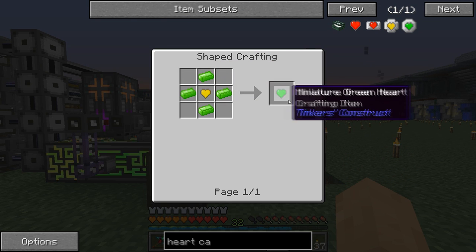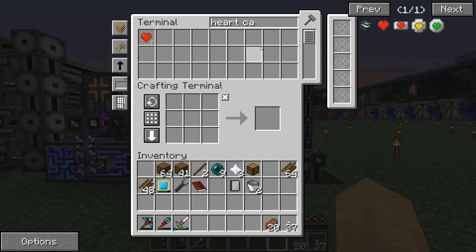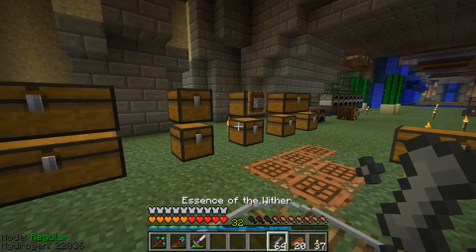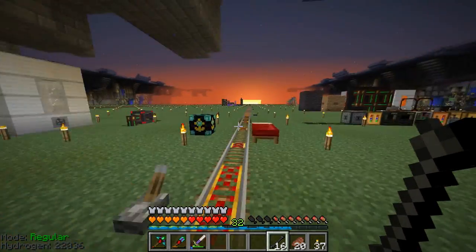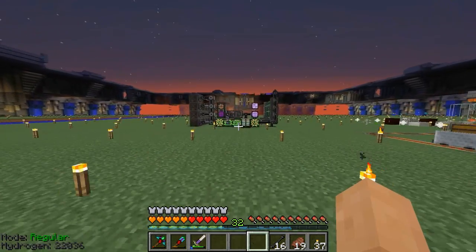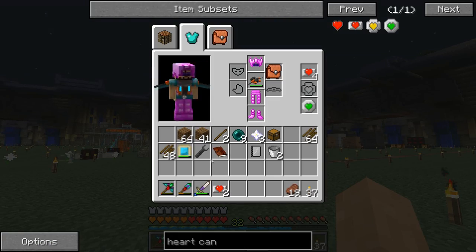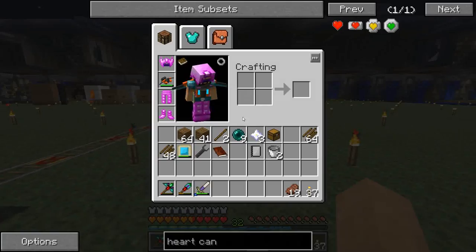I killed the last one off camera because it was a little bit easier to do it that way. We got two more hearts and I already converted them into red hearts, because yellow hearts aren't hard to make. They require a red heart anyways, so we might as well get our 10 red heart containers first. You can also make green hearts out of the yellow hearts - how awesome is that? I'm going to make just a couple. I forgot necrotic bones while we were out here. Two more heart canisters - that's two more hearts. You can only have a maximum of 10.